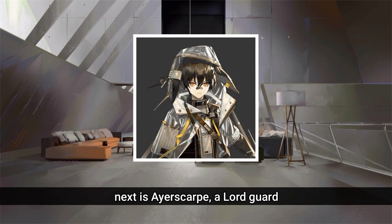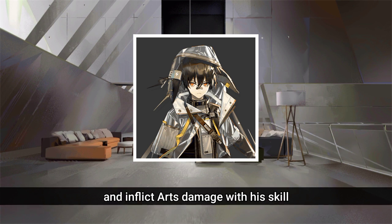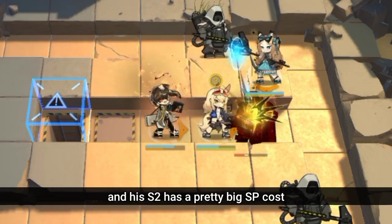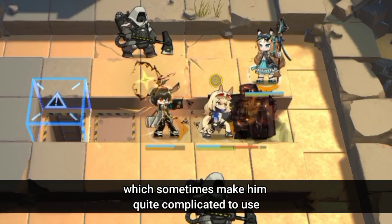Next is Aerscarp, a Lord Guard. Aerscarp can give a small attack speed boost to operators near him and inflict arts damage with his skill. However, he does require other operators to make the most of his skill, and his S2 has a pretty big SP cost, which can make him quite complicated to use.